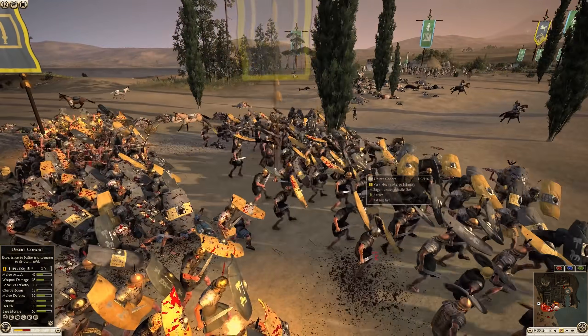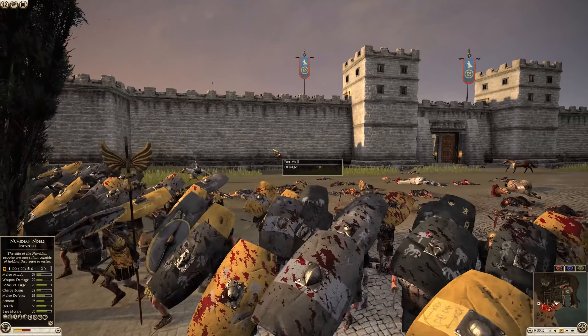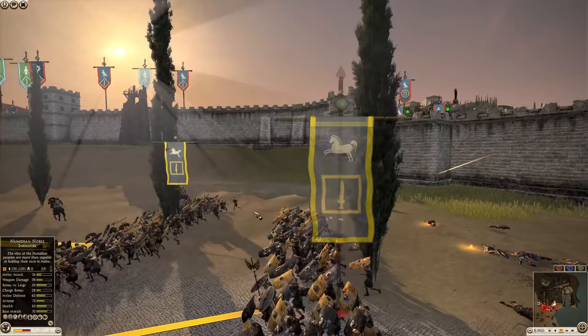Their backs are going to be turned to the archers, so they're going to be pretty vulnerable to archer fire. A Desert Cohort unit is falling back.